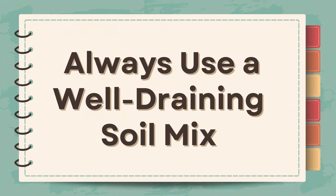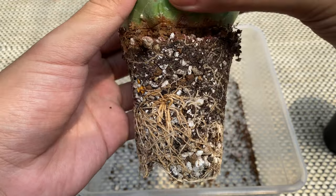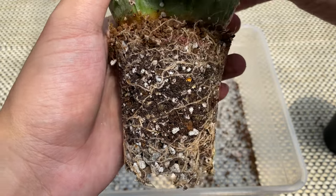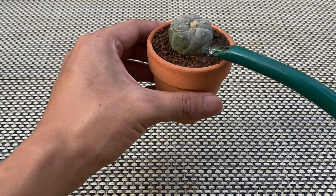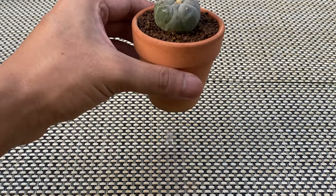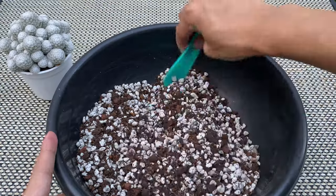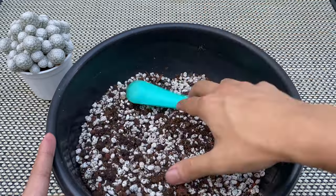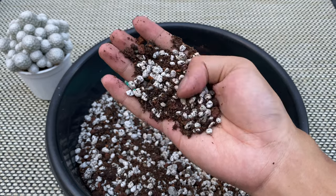Tip number five: always use a well-draining soil mix. Well-draining soil promotes the development of a healthy root system. A healthy root system helps the cactus absorb nutrients efficiently, supports overall cactus health, and is better equipped to reduce the risk of soil-borne pathogens. Excess moisture in the soil mix can create a favorable environment and attract pests like aphids, mealybugs, and scale insects. Using a clean, well-draining soil mix minimizes the risk of these pests and diseases. I usually wash the inorganics I use and sun-dry them for at least a week — this process helps eliminate some pathogens and weed seeds.